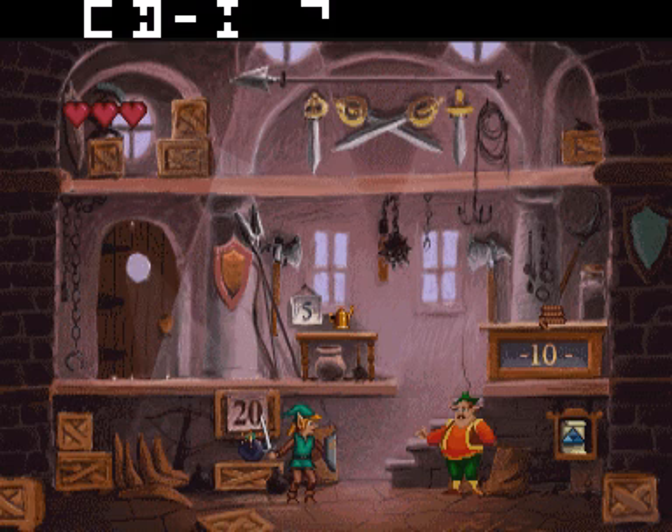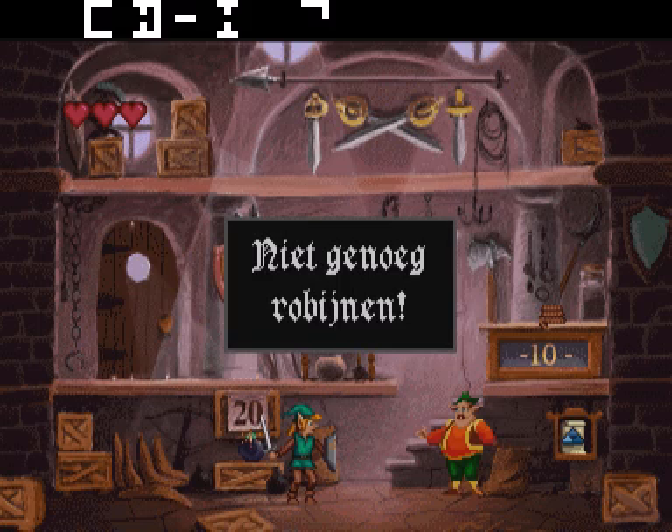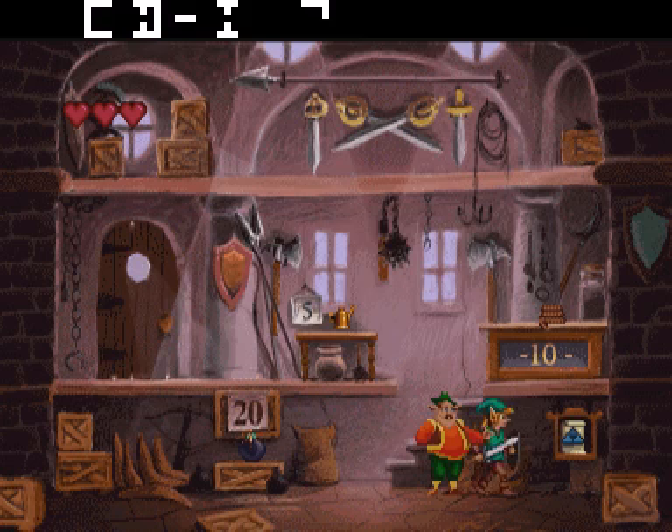Denk eraan, je kan het gereedschap alleen gebruiken als ik rechtop sta. Bovendien merk je dan dat sommige gereedschap alleen werkt met robijnen. Zoek vooral naar de speciale Triforce kaart in elk gebied dat je wilt veroveren. Met die kaarten open je nieuwe gebieden en vervolg jij je speurtocht in Corridai.